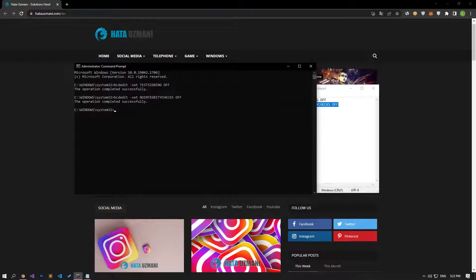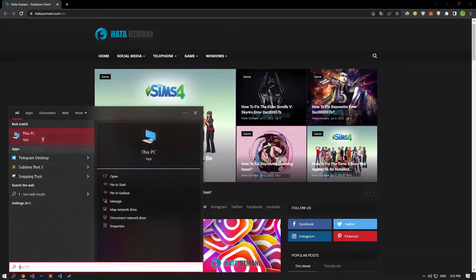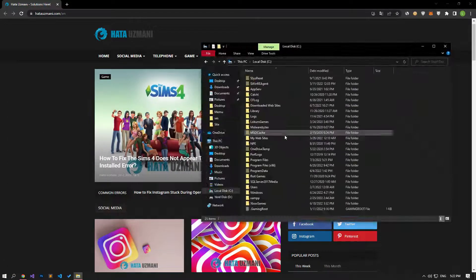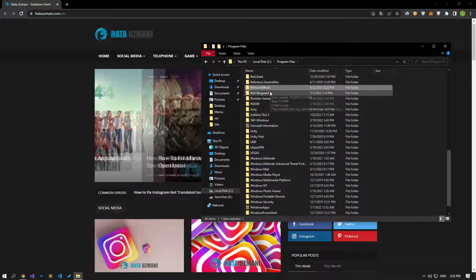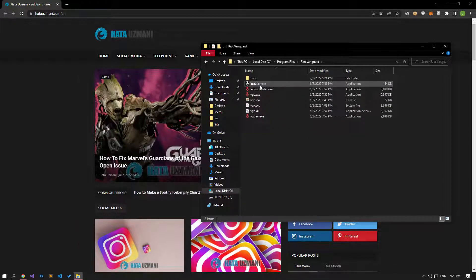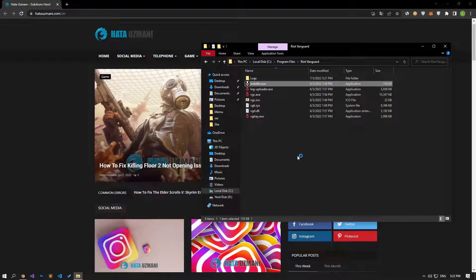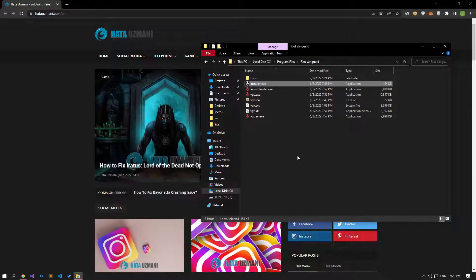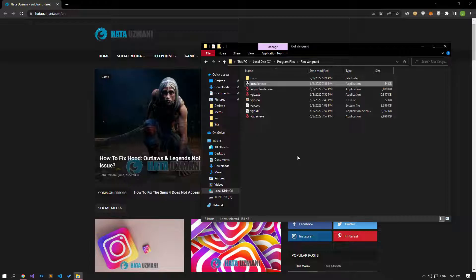After this process, let's delete the Vanguard file. Let's find the Riot Vanguard file and open it. Let's run the uninstall program in the folder by double clicking it, and continue by saying yes to the warning screen. After this process, let's wait for the Vanguard file to be deleted.